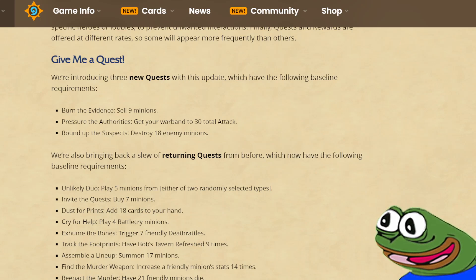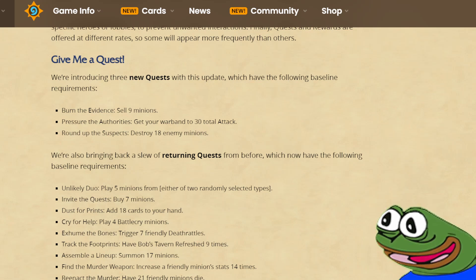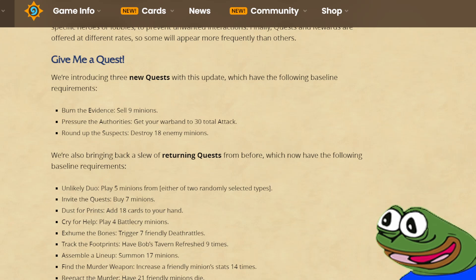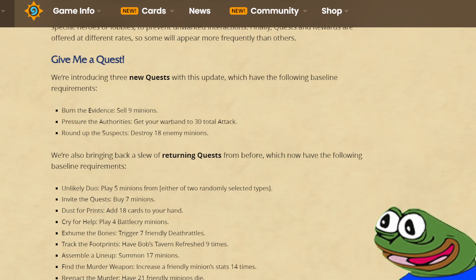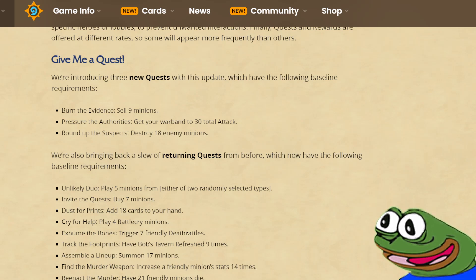They are adding 3 new quests with this update. First, Barn the Evidence: sell 9 minions, which seems like a pretty difficult quest to complete. Second, Pressure the Authorities: get your warband to 30 total attack, which is basically the Queen Azshara hero power. And third, Round Up the Suspects: destroy 18 enemy minions, which seems like the most appealing and easiest quest of the 3. Keep in mind these are just the base numbers — the actual difficulty depends on how much armor your hero has, so more armor means an easier quest.